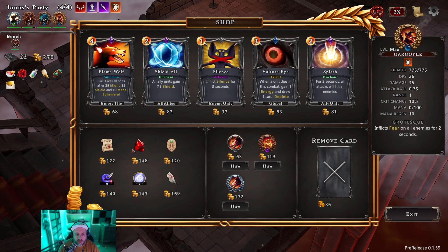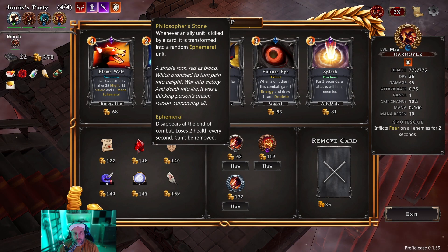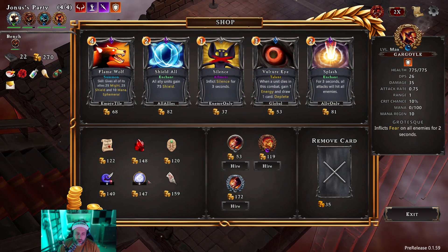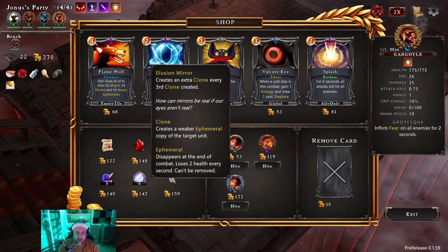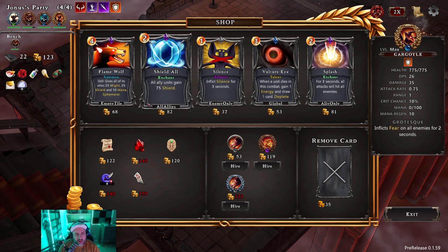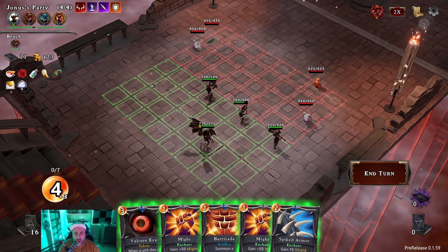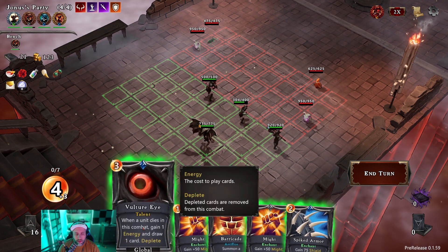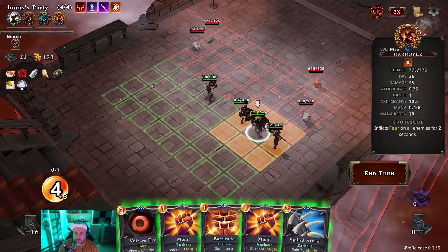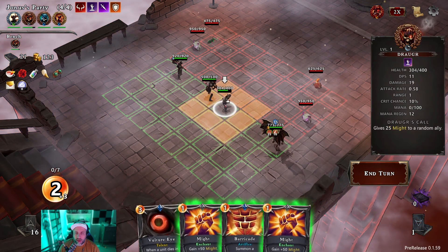When I look at this: when a unit dies gain three gold; whenever an ally unit is killed by a card it's transformed into a random infernal unit; whenever you draw a new hand a random ally gets 150 shield; 200 damage and upon death creates an extra clone every third clone created. You have to go with that — that synergizes with our summon so well.